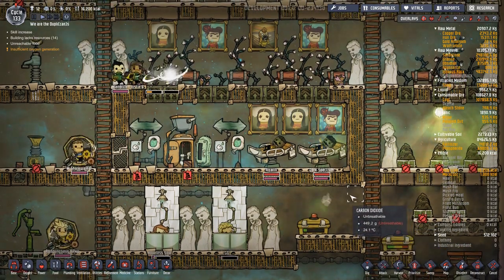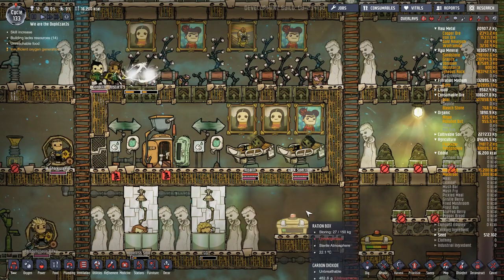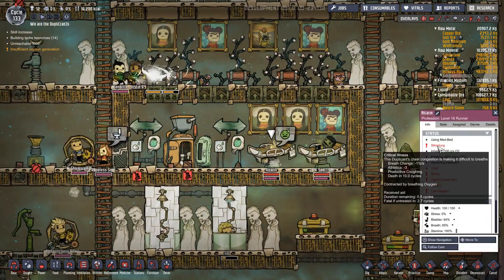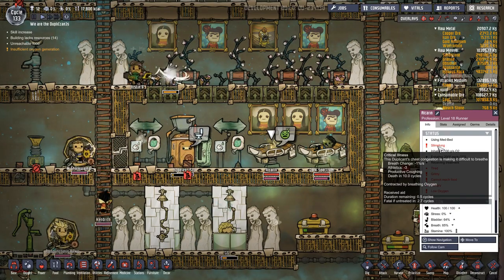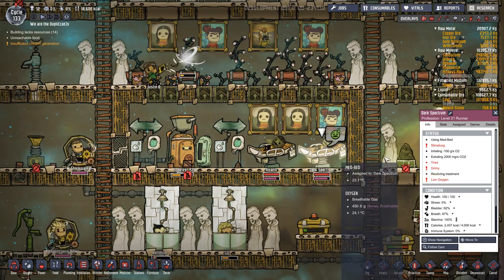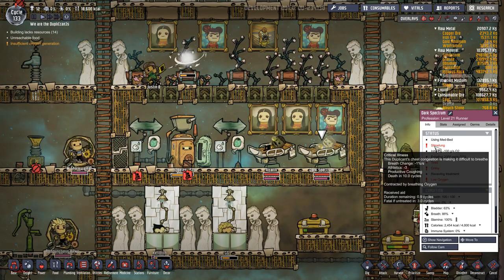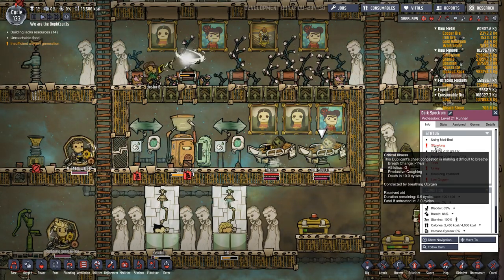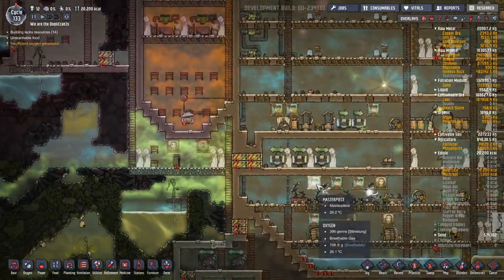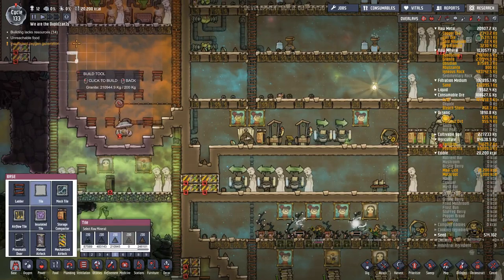Hello everyone, Thranx is here, and welcome back to Oxygen Not Included, episode 16, where Alcarin and Dark Spectrum are sort of fighting for their life down to the wire here — 2.7 days left before Alcarin dies of slime lung. Dark Spectrum has three cycles left. Both of them have less than a cycle of treatment required to be cured, so I'm going to assume they'll be fine for now.